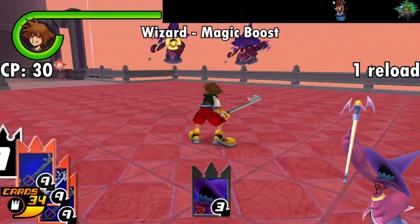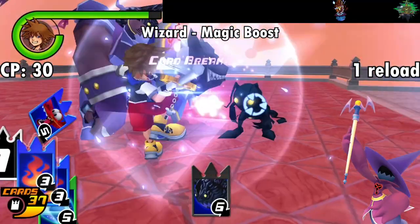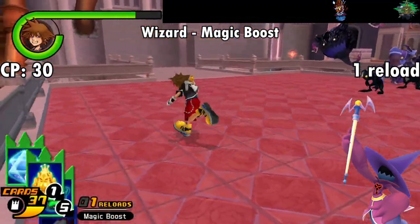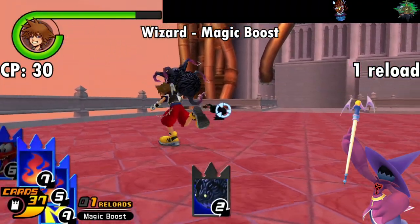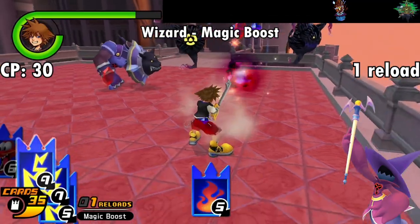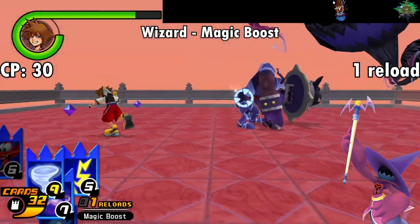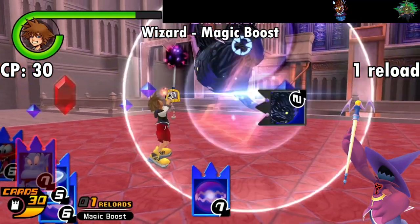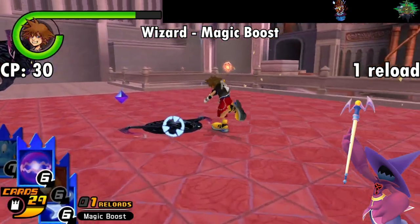Next up is the Wizard, which fittingly provides the Magic Boost ability for 30 CP. This is the first card that actually keeps you from using certain cards — it powers up your Magic cards in exchange for being unable to use Summon cards. For me this is a pretty good tradeoff, mostly because single-card Summon attacks are pretty easily broken unless they're like 7 to 9 cards, and the slights usually take too long. So if you've got a Magic-based deck dedicated to clearing out mobs, popping the Wizard card before you get to screen-wiping could prove useful, as long as you don't care about using Summons. If not, there's an inverse option of this card, which we'll get to soon.